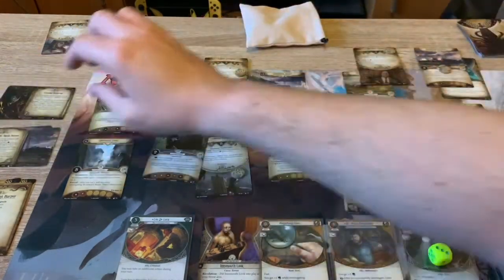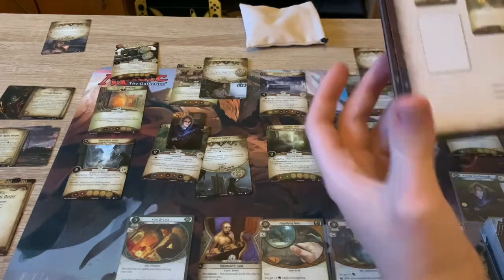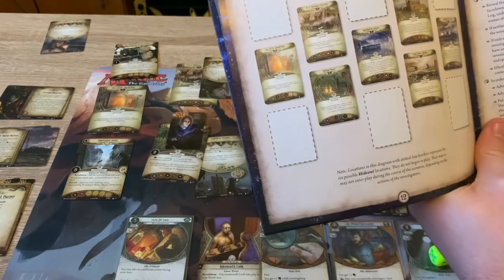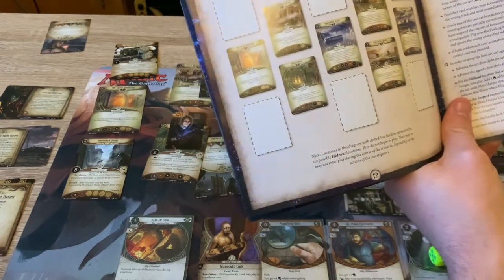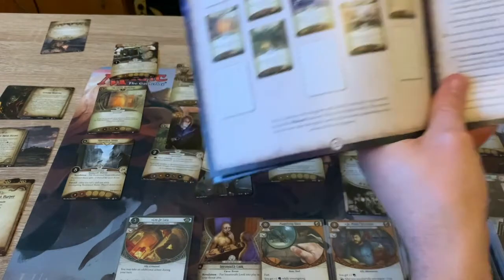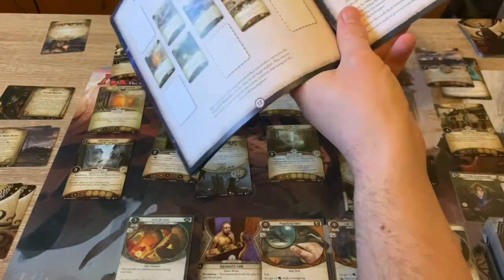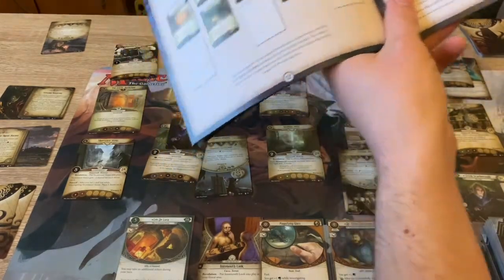Read the accusation in the campaign guide. Reveal the suspect enemy and the hideout location that are face-down beneath the finding Agent Harper card. In the campaign log, circle the correct suspect enemy and hideout location. If they are wrong, we're on the wrong track and must immediately resign. So let's make an accusation. It's definitely going to be Joyce Little - it's just either going to be at the House of Dagon or New Church Green. I'm going to choose House of Dagon. Let's reveal and see - Joyce Little - and it's the House of Dagon! Got it right!